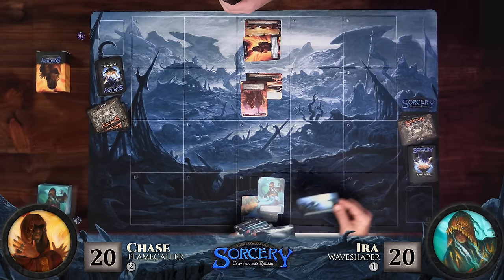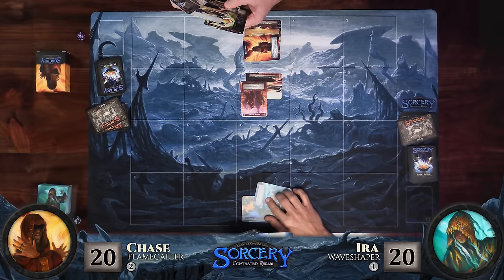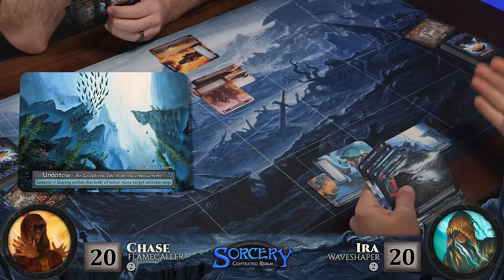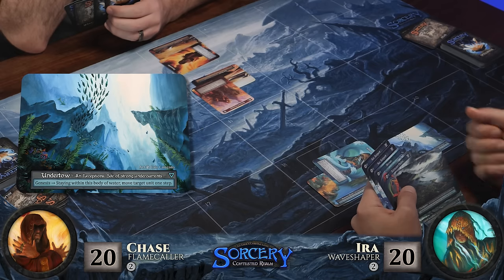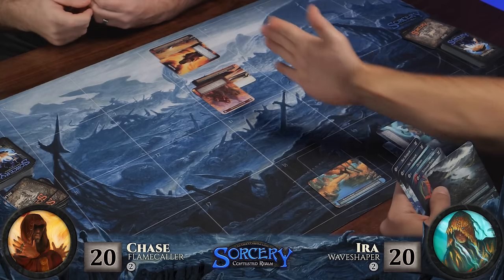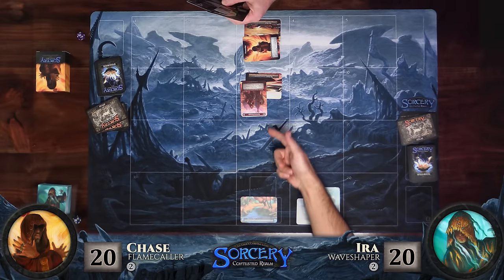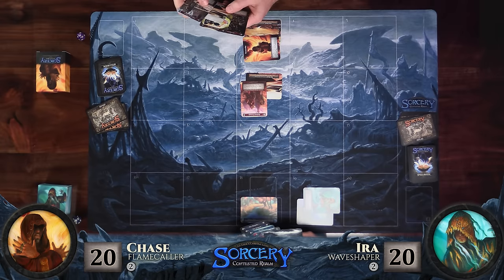I'll draw a site for the turn. This is the sight I was looking for. I'm going to tap my avatar and play Undertow. It says — staying within this body of water — move target unit, which includes avatars. There aren't many effects that move avatars, but this is one of them: move target unit one step. So I'm just going to get out of the way of your... I see how it is right off the bat. I think this was a nice place to play it because if you play a sight here, you'd be able to move two and attack me. So I don't have anything for two — it's your turn.